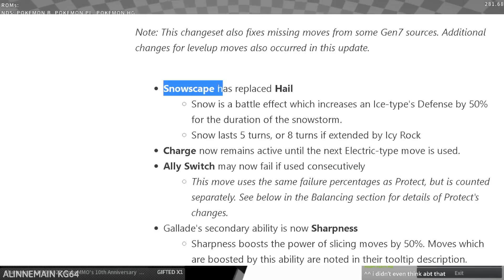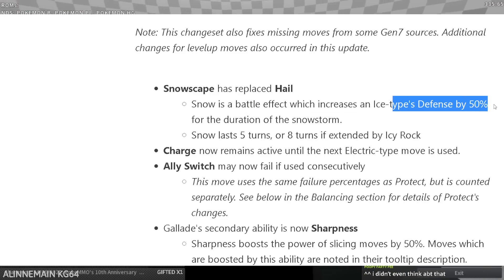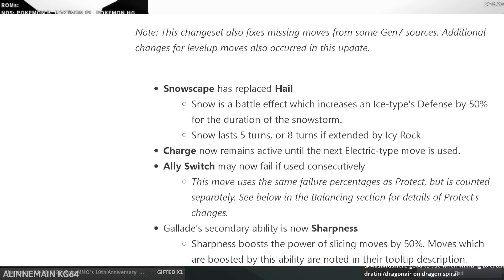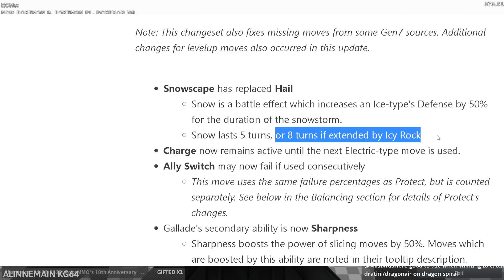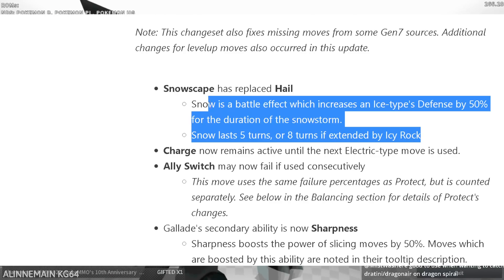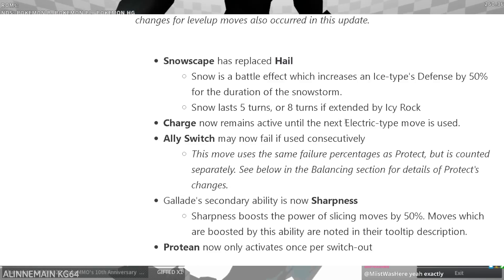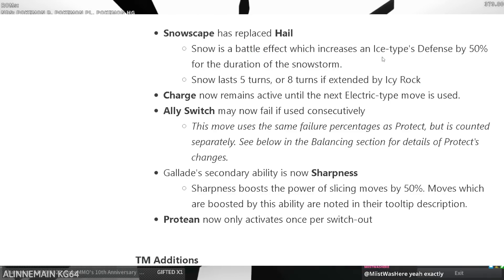Snowscape has replaced hail — they have officially replaced hail. They're doing the defense buff: snow is a battle effect which increases an ice type's defense by 50%. They're actually doing it. This is a really big deal. Hail has changed — now it's snow and we get the defense boost. I kind of prefer the chip damage honestly, but this is probably better.